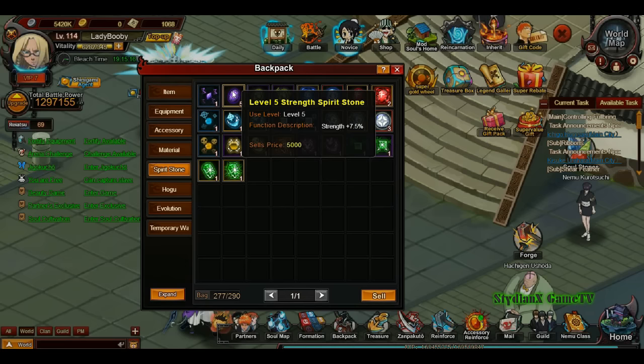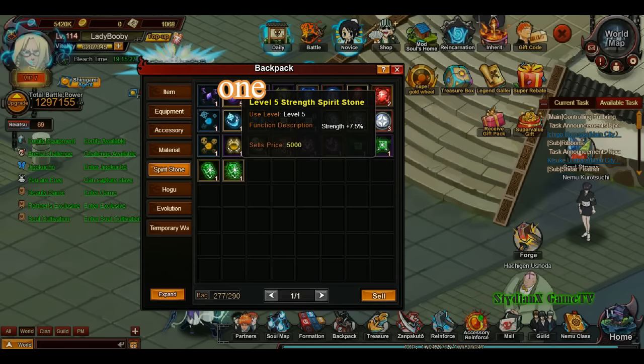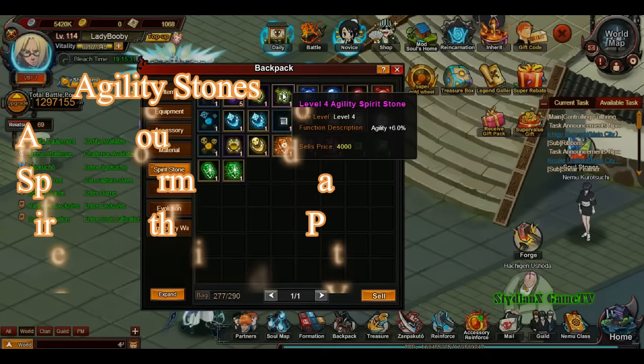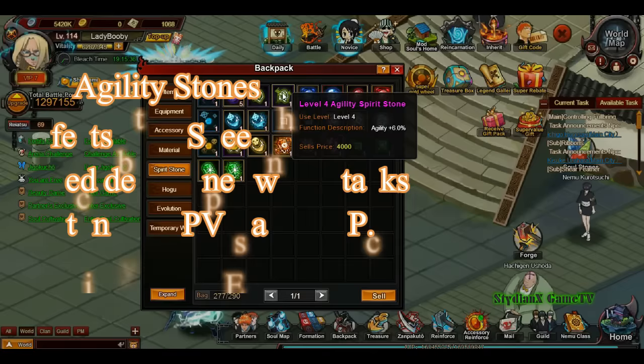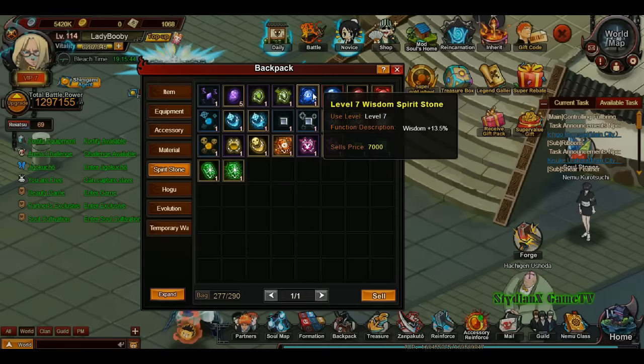Strength stones affect your damage — specifically your physical attack and your ability to resist physical damage, so that's physical defense. Agility is just your speed. Whoever has the most speed gets to attack first.